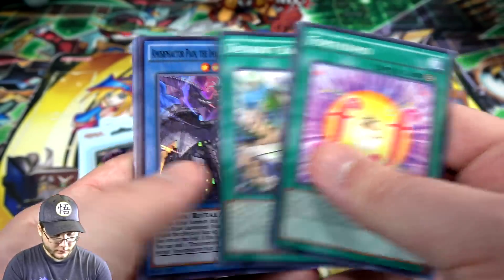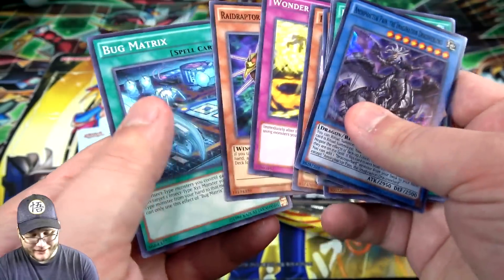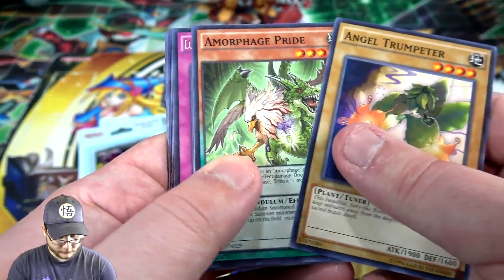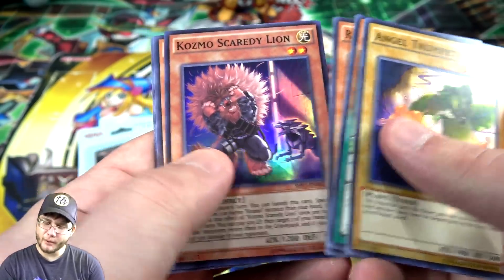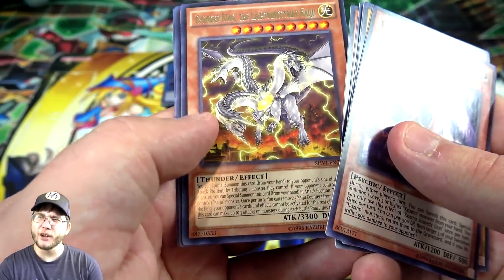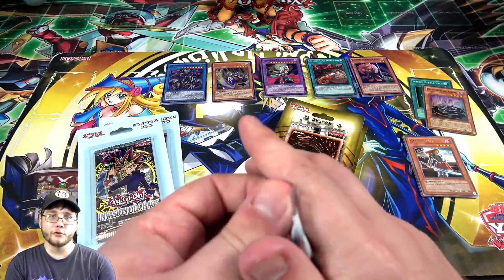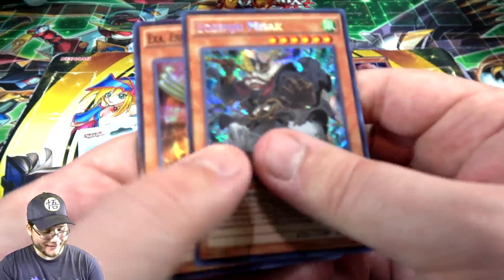Maybe we do have a chance of getting something really good. We have Morphage Pain, the Imaginary Prison, Overlord — that is really tough to say — and Ten Maitai. Shining Victories, come on, let's get a Blue-Eyes card. Cosmo Scaredy Lion — that's kind of good too, cosmo cards haven't really been reprinted too much. Oh, we got one of the Kaijus — Thunder King, the Lightning Strike Kaiju! I think Jizukiru was a holo recently. Any of the Kaijus are definitely worth getting. I hope eventually they'll all become holos. Then we have Yosenju Masak — another Yosenju.